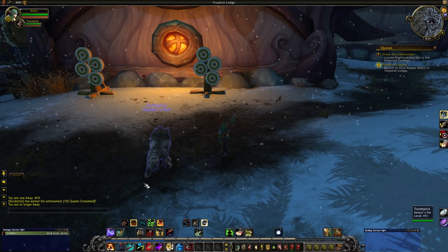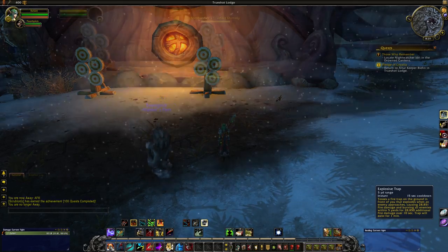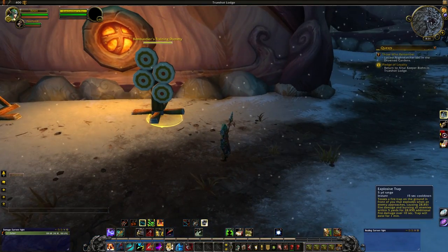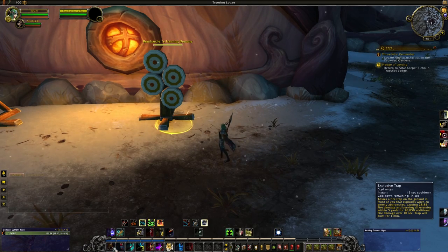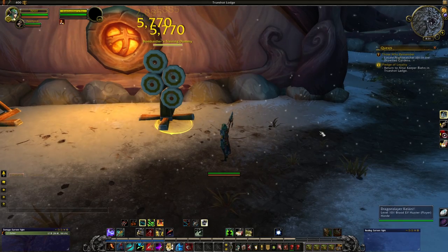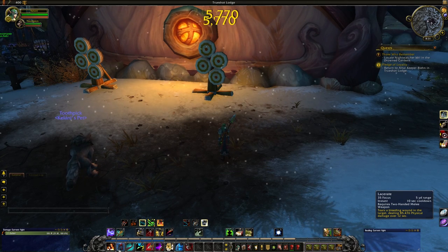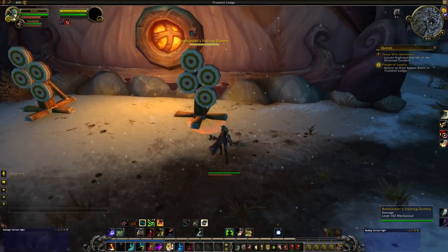What have we got to work with? We've got a lot of damage over time effects, starting with our traps — Explosive Trap. You can't target where it goes like with a normal trap, and it doesn't go to your target specifically, so it just goes a little bit in front of you. You do need to be close to your target to use it, and within 5 yards of where it lands it will start dealing damage over time to everything it hits. We also have Lacerate: 35 focus, 10 second cooldown, 12 second duration — basically keep it up all the time.